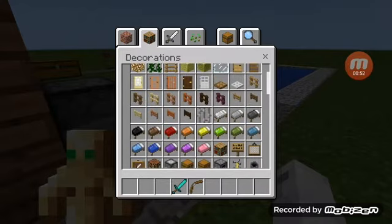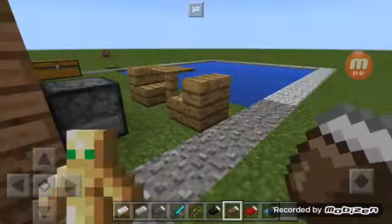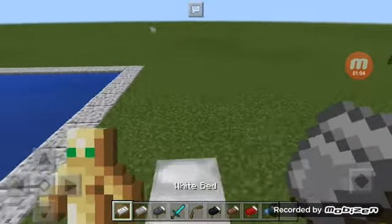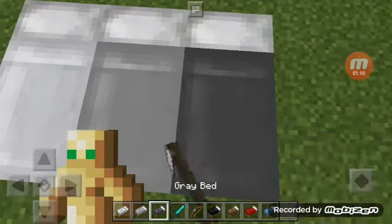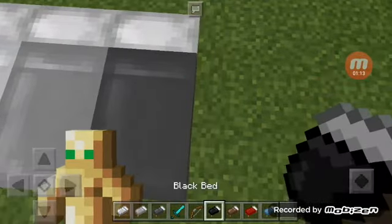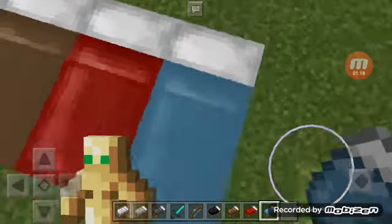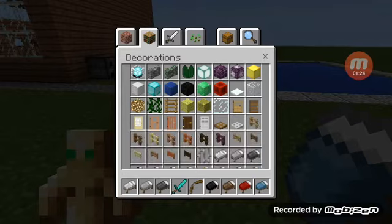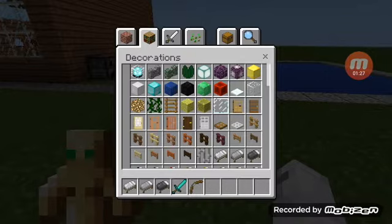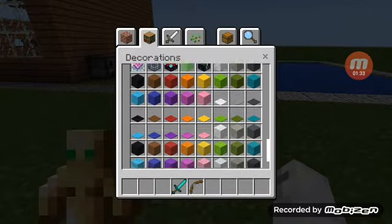First of all, guys, I'll be showing you the newest items — just giving some samples. What are the new beds? As you can see, we have a normal white bed — oh, we can bounce on it, that's cool! A gray bed, light gray bed, black, brown, red, and blue. You can bounce on the bed now like a slime block, which is quite cool. There are a ton of new beds — in total there are 16 colors.